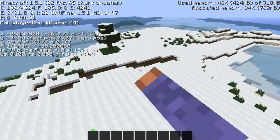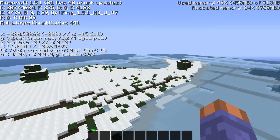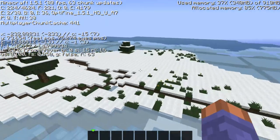Anyways, you've got a little surface iron right there, and that's basically it. There's not really much else. This is a survival island seed — there's usually not much on it. Let's go to the next seed.